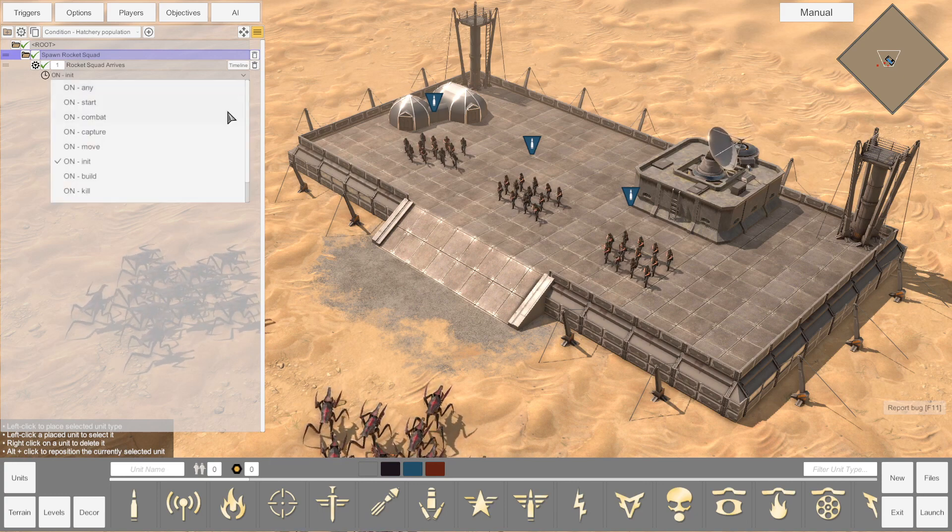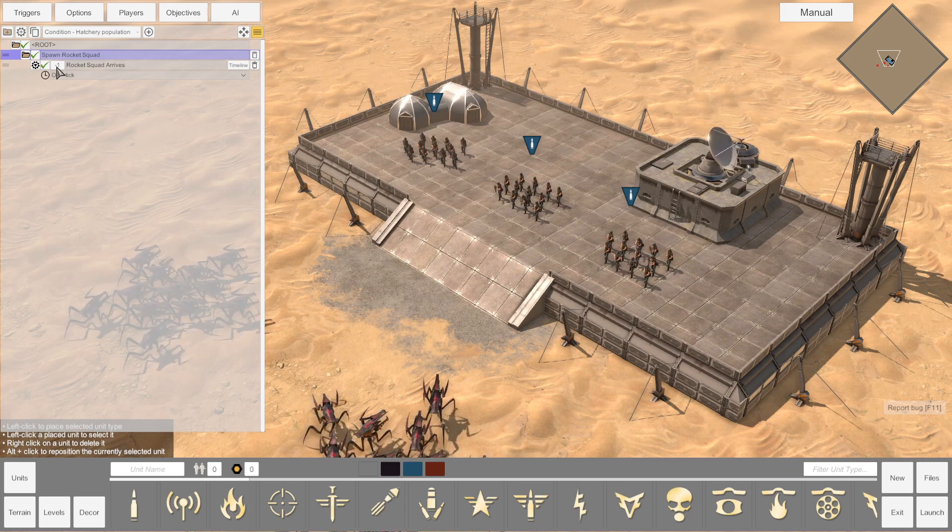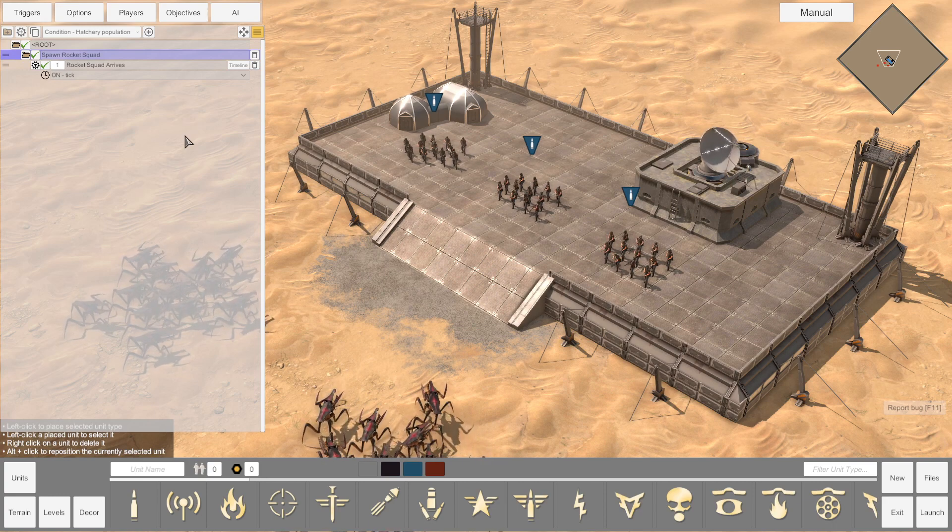For this trigger I'm going to be using the on tick type. You'll also see a box with the number one in it — this controls the repeatability of a trigger. You can use negative one to make it a repeatable trigger. Another use case: if I enter the number four, the trigger will run entirely four times before ending completely. To the right we have "timeline," which allows you to micromanage multiple effects and conditions within a trigger and have them play at certain times or wait a certain amount of time before continuing.